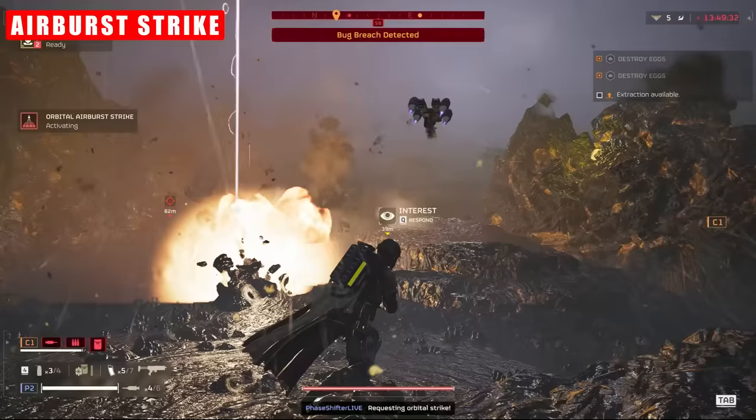Gas Strikes work best at choke points and when enemies are already CC'd. They do damage to both automatons and terminids in equal measure, and as far as I can tell, don't discriminate whether they're wearing armor or not. The damage is nothing to write home about on its own — I would suggest using it in tandem with things like EMS, Napalm Strike, or Concussion Grenades to ratchet up the CC and damage potential. I do feel like it's quite an underwhelming choice, but it has a really low cooldown, so working it in tandem with other low cooldown stratagems can make it feel very effective.